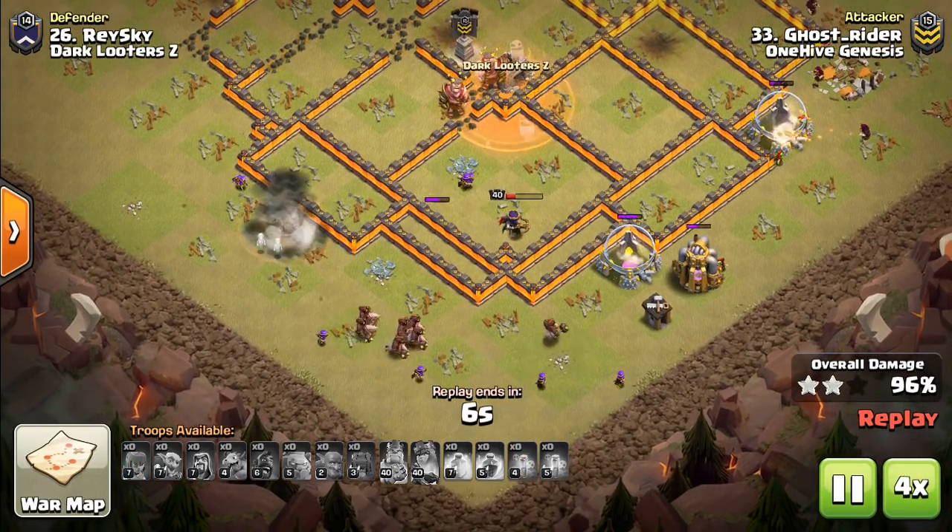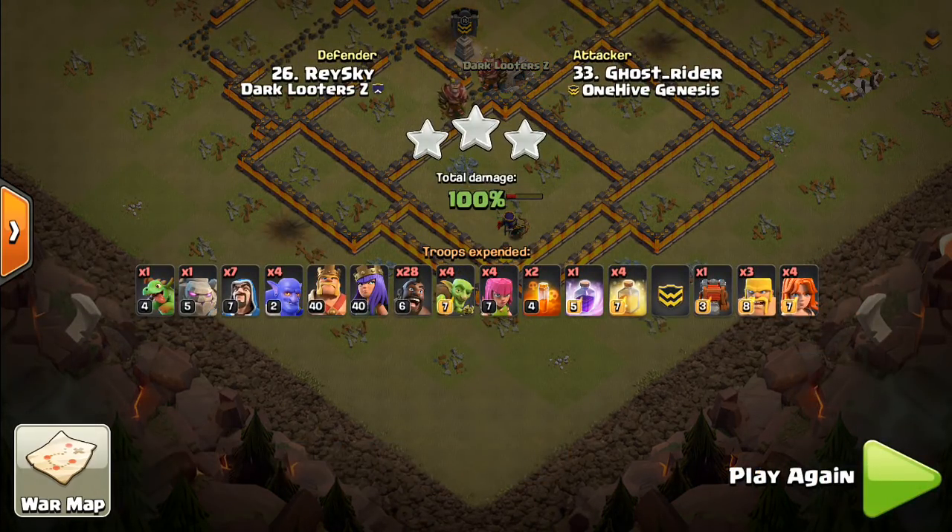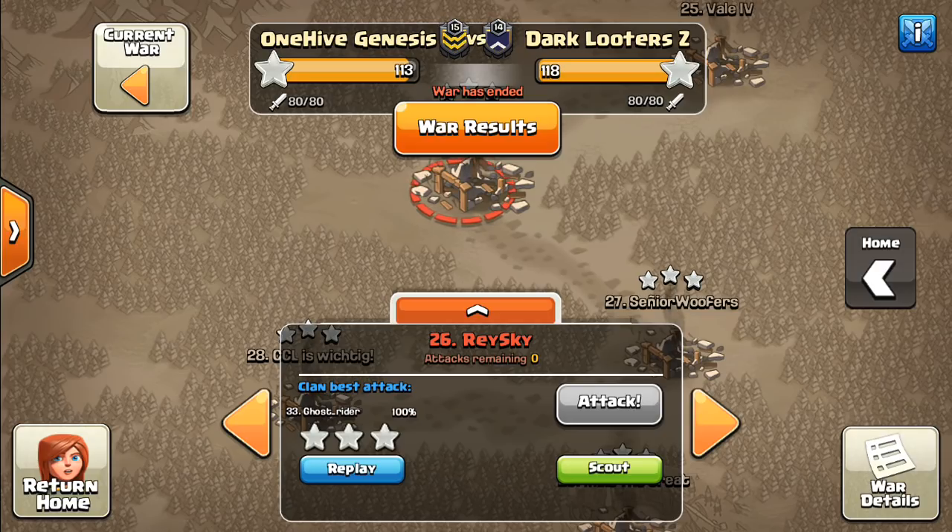That'll do it for this video. Hope you guys liked the highlights. Good war to Dark Looter Z — they're definitely going to be a contender for the championship. We're looking for a back-to-back win in CWL Invite, so hopefully we'll see them late in the playoffs. I think we're 2-2 now, but looking forward to the war next weekend against War Whales, which I hope to stream for you guys. Until then, thanks for watching, more videos coming. By the way, Town Hall 11 base building video — haven't forgotten, doing my best, you'll hear more soon. See you guys later. Bisectatron out.